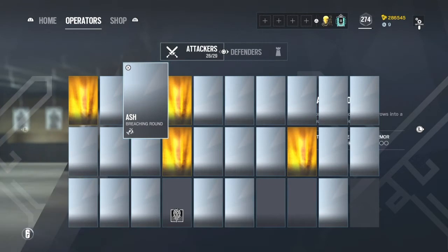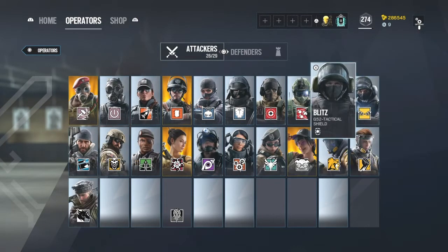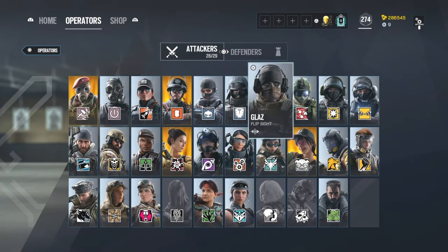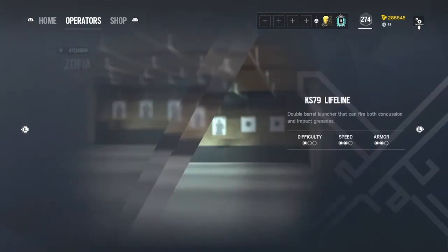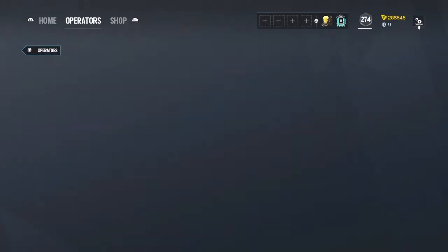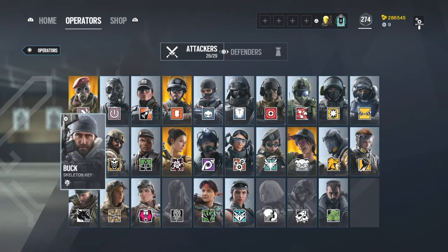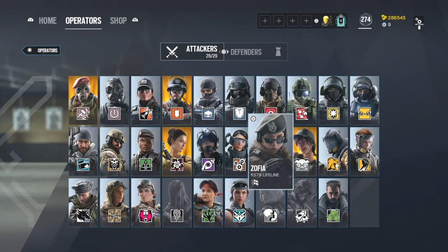So on to number two. The second operator that is great for beginner players, I would say, let's go ahead and go with Zofia. Zofia is just like Ash — she's basically what we would call a fragger type operator. She doesn't require skill just like Ash. You pick her up, go in for kills, and it's very simple and doesn't require any skill to play.